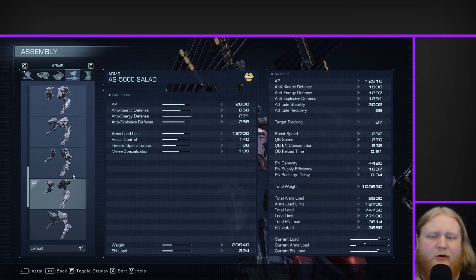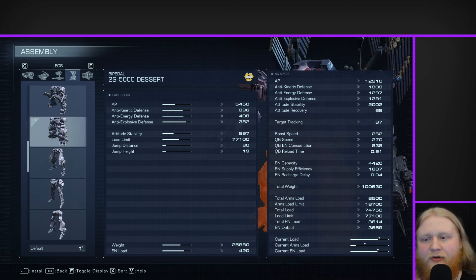Moving on, we've got the solid arms. The defensive stats, offensive stats, firearm and melee spec, recoil control — none of that matters here. I guess you kind of care about arms load limit, but the handheld missiles are pretty lightweight so it also doesn't matter for this build. They do have good defenses, which is obviously the only thing we really care about for our arms here. Good energy defense, which I'm quite fond of — energy weapons can output some pretty crazy damage if you have bad energy defense. So it's nice that the arms have really good energy defense.